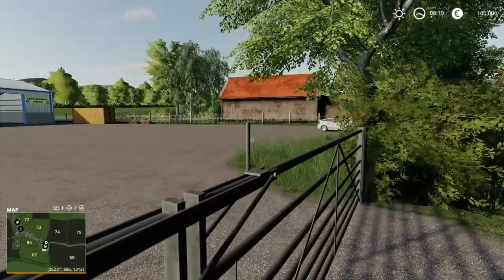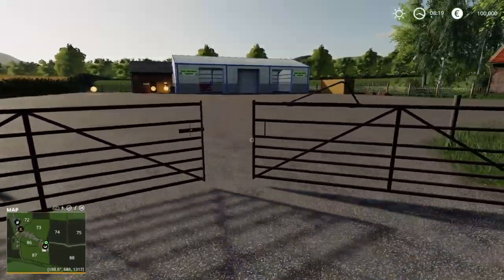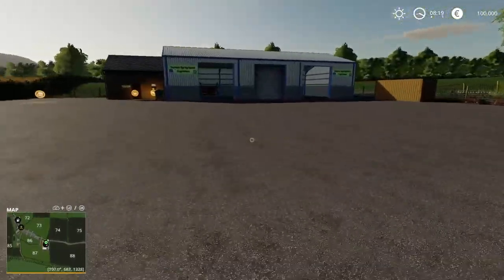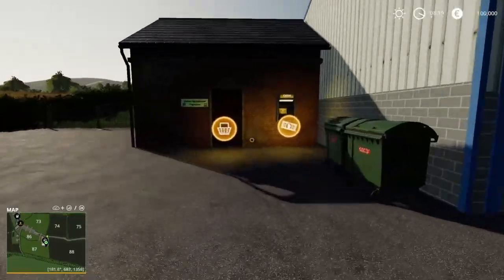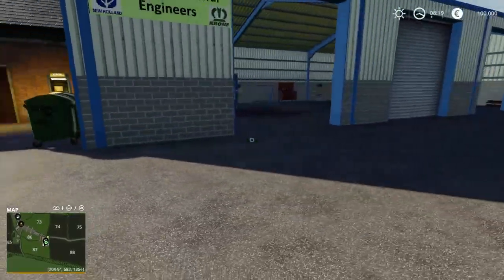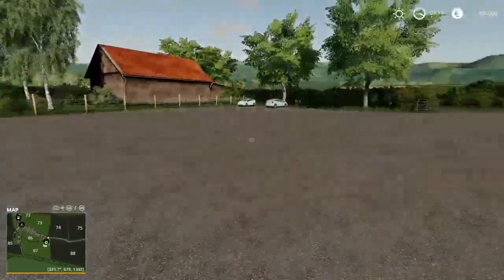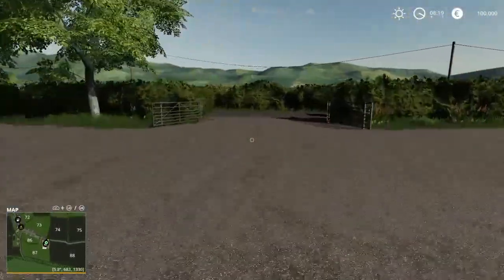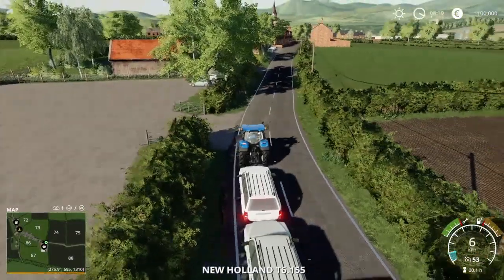This is going to be your shop right here — it opens inward. And if we come over here, you can see that you're going to be able to work on your equipment. If you need money, there you go — get to your catalog. You can park a couple of things in there if you wanted to. Nice little shop. Let's get back out here and quit holding up traffic.